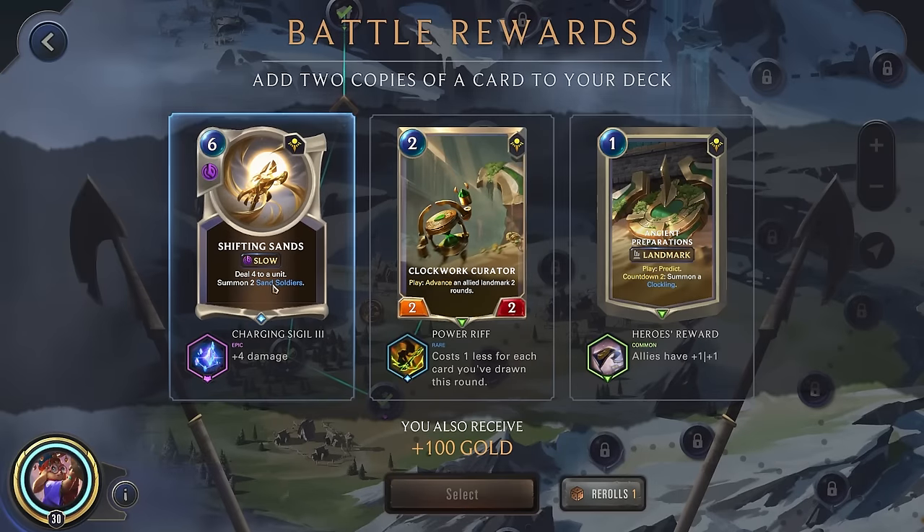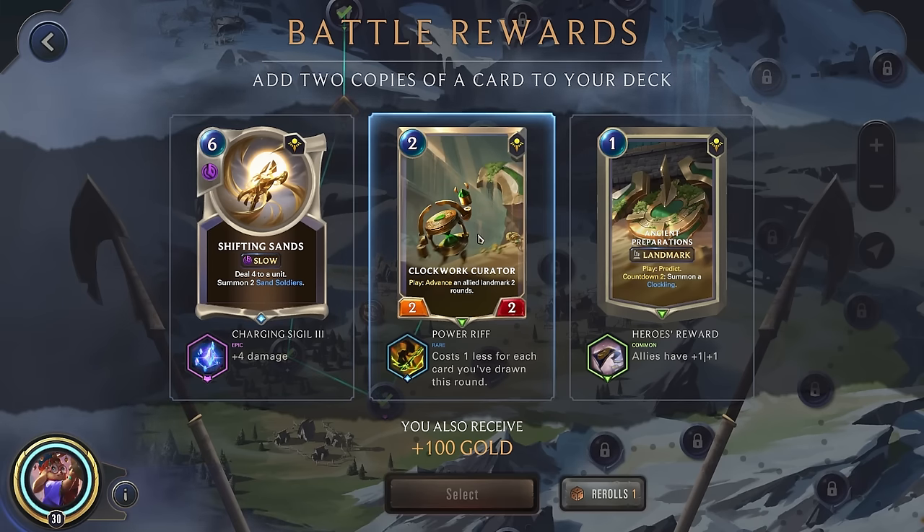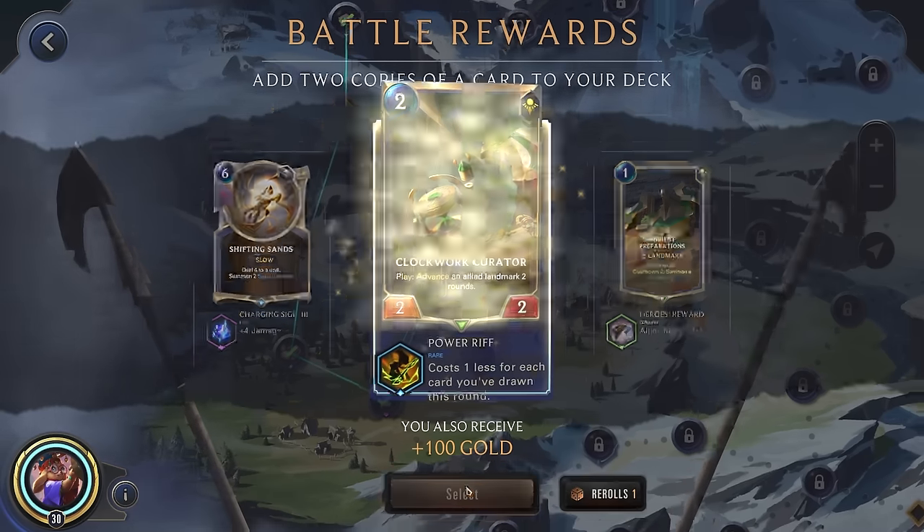This is interesting — it is very expensive, but deal 8 to a unit and summon 2 sand soldiers, pretty good. On the other side though, we have a unit we could essentially play for free. We don't really have landmarks, but a free unit would really help us, especially if we had this in our opening hand, so we could always have someone for Nora to support. I think we will go here.